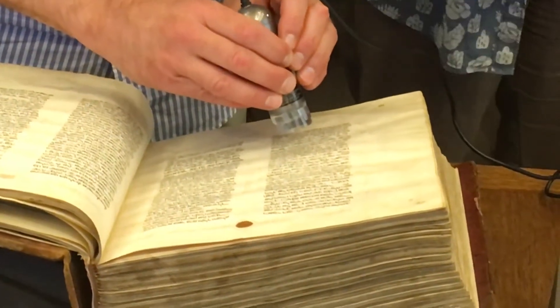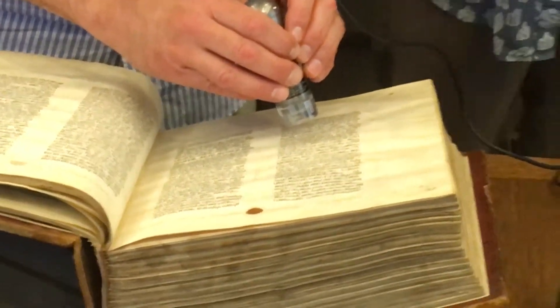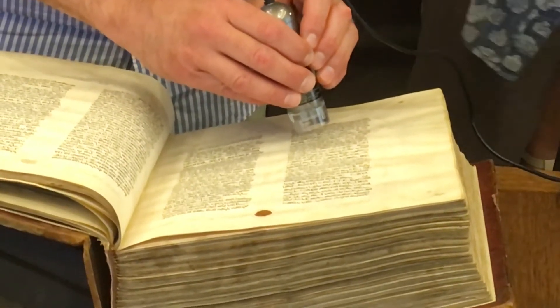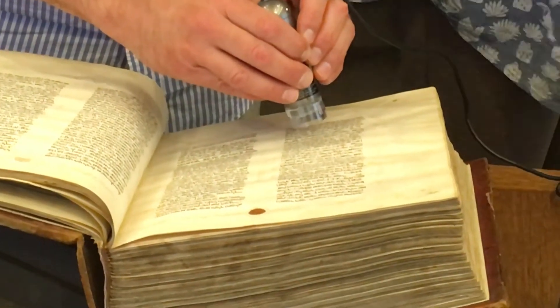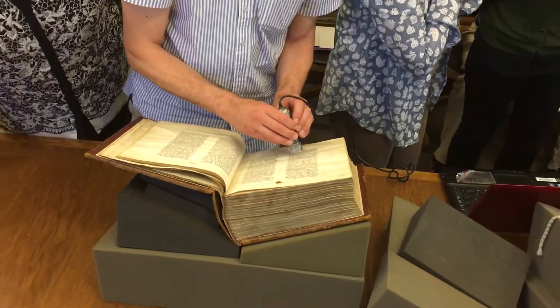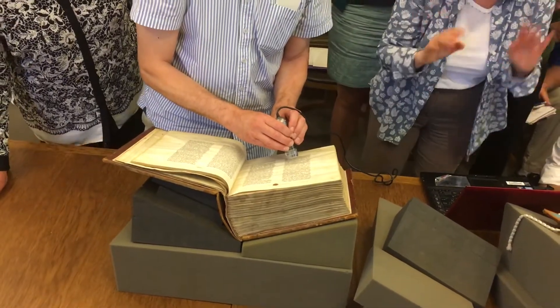That means that it is iron gall. It's not completely vegetal, because it would be completely white. Now you see vague traces. But you don't need to argue about the colors. This is a brown ink — iron-based iron gall. So it's very easy.